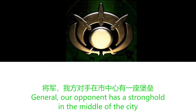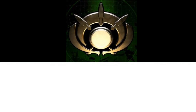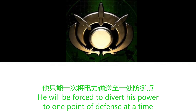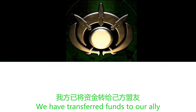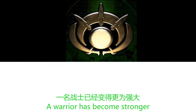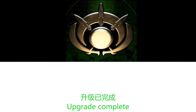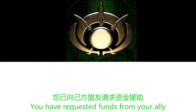General, our opponent has a stronghold in the middle of the city. His laser defense system is devastating, but requires lots of power. He will be forced to divert his power to one point of defense at a time — use this to your advantage. We have transferred funds to our ally. A warrior has fallen. A warrior has become stronger. Unit ready. Upgrade complete. They have stolen a vehicle. You have requested funds from your ally.